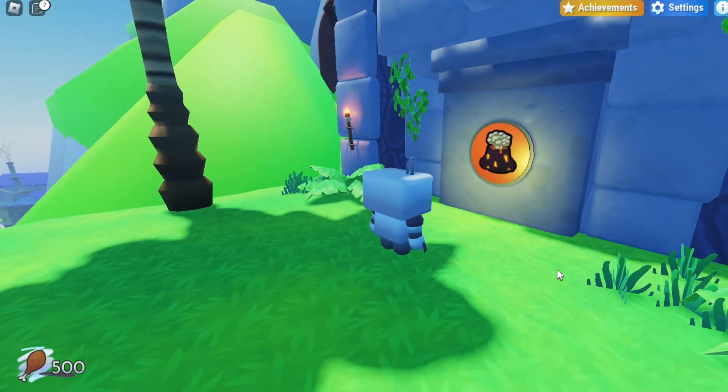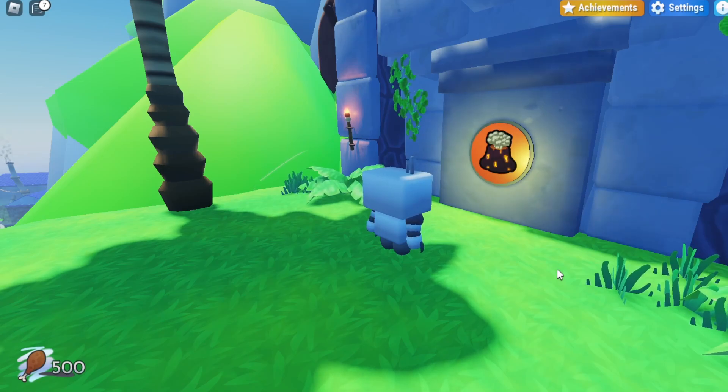Right over here you should be at the volcano entrance. This entrance will cost you 500 chicken legs to actually enter this area, so if you don't have that much, you will need to grind for those. It will take you some time because it is kind of hard to reach this amount, so look in the main world and also the secret areas in order to find a lot of them.